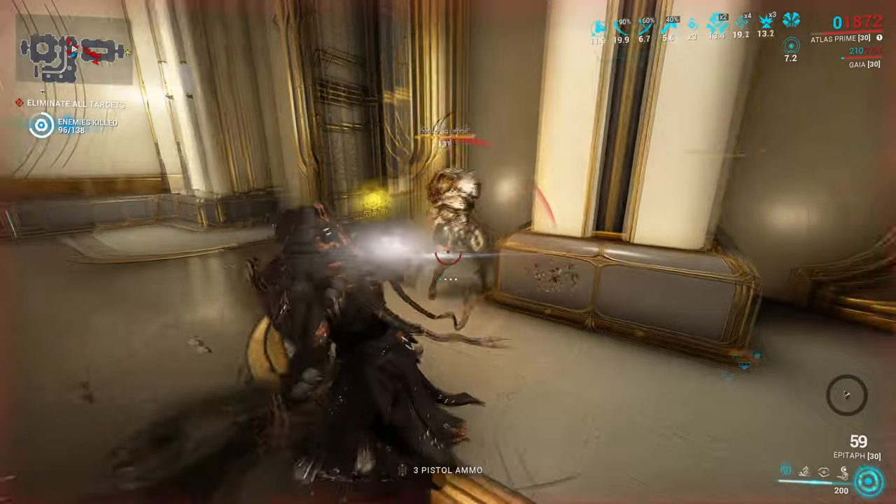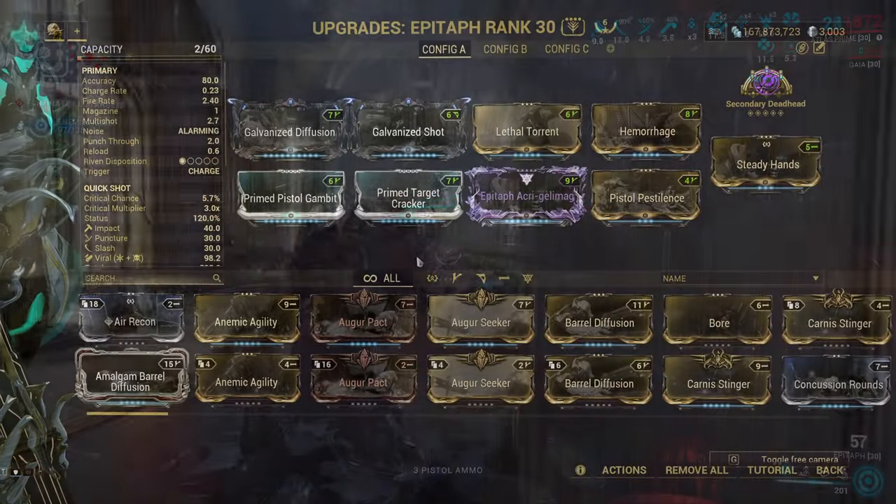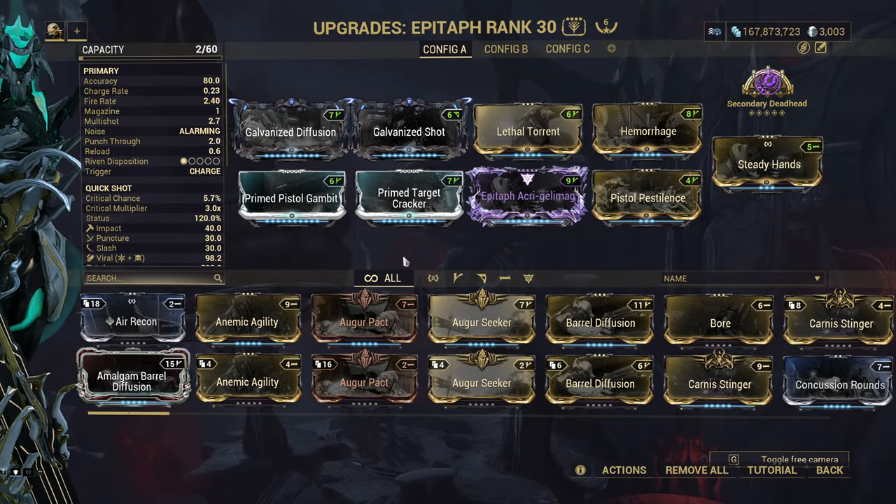Things I don't think are disputable in the build are critical chance, critical damage, multishot, viral, and Hemorrhage.